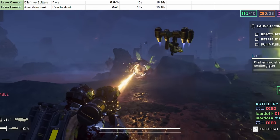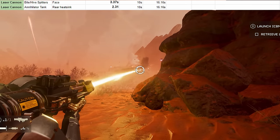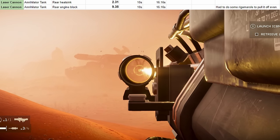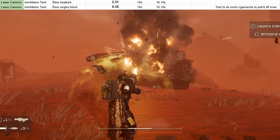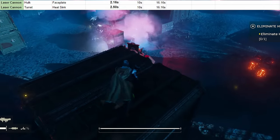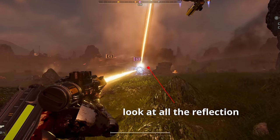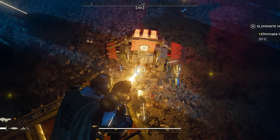Bile and hive spitters are easy prey for the laser cannon since the most armor they have is medium, and you can shoot them in the face quickly and kill them. The annihilator tank with its rear heatsink is a priority target — it dies in a hurry before it can even turn its turret, and the same is true for turrets on towers. Shooting the rear engine block took quite a while; the trigger time to kill via the rear engine block is 9 seconds. I stunned a hulk and shot its faceplate somewhat inaccurately, getting a 2.16-second timed kill. Stun grenades make the laser cannon really good against hulks, so if you're running it as an armor buster on bots, stun grenades are worth it.